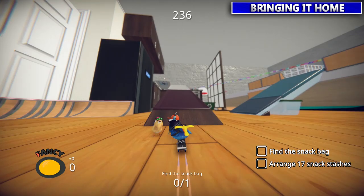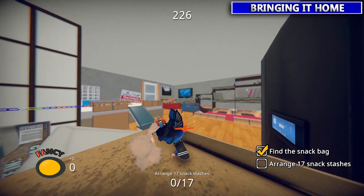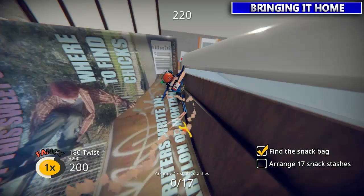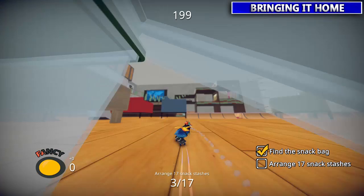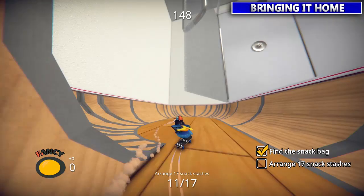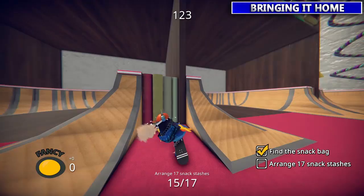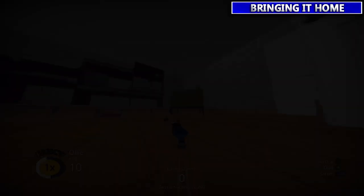Next up our night goggle friend wants us to get a snack bag and then arrange some snack stashes. This is probably the longest mission because you got to go around the floor and plop those snacks in 17 different spots. They're kind of lit up in blue so again use that sparrow to your advantage. They're all over the place — the most sneaky one's probably in the shower, one in that chair, and the one on the armrest of that last chair. Once you get them all, night goggle guy is pleased.